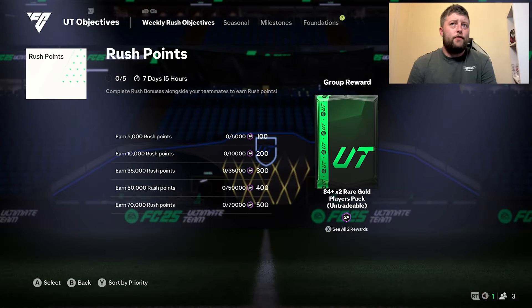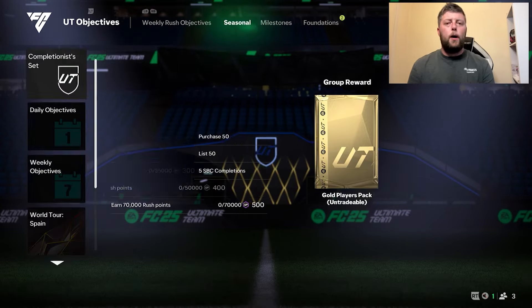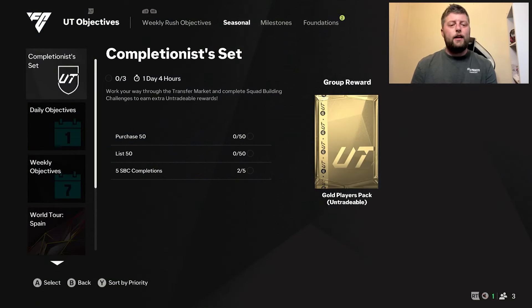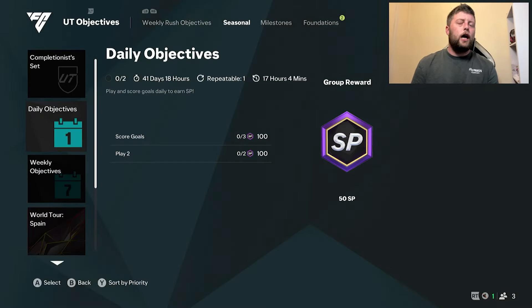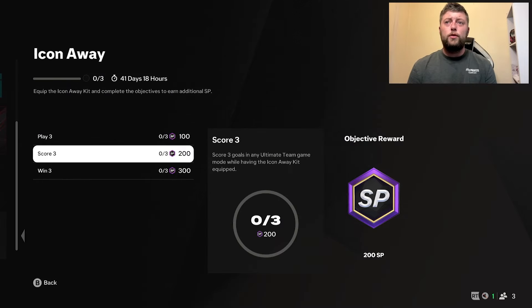So it is going to be mainly in your seasonal and weekly rush objectives, and also if they give us anything else. They can still add to the timeline, but we are mainly looking at the weekly rush, the seasonal and anything else they bring out. More than likely we'll see something more at 6 p.m., potentially more tomorrow. So instead of XP, just change it for SP - that's all you've got to do.